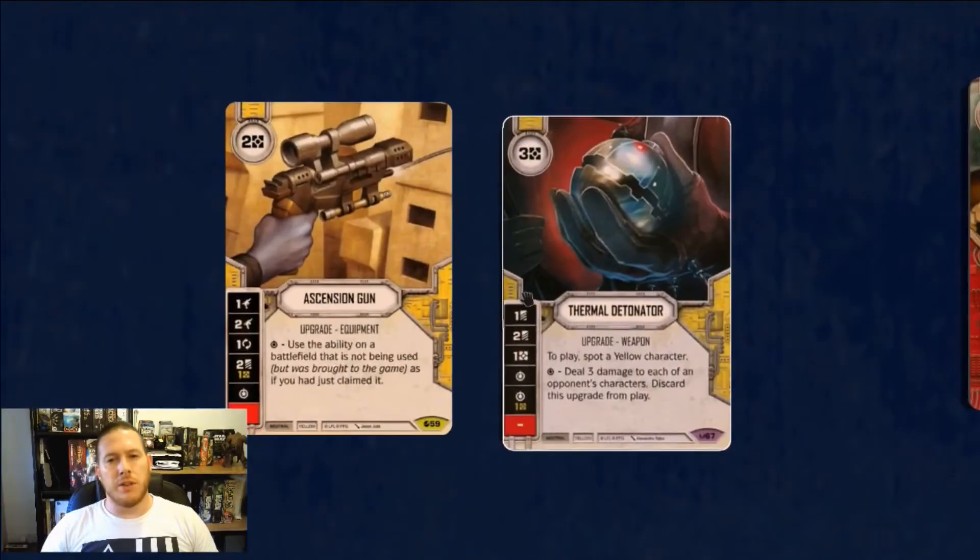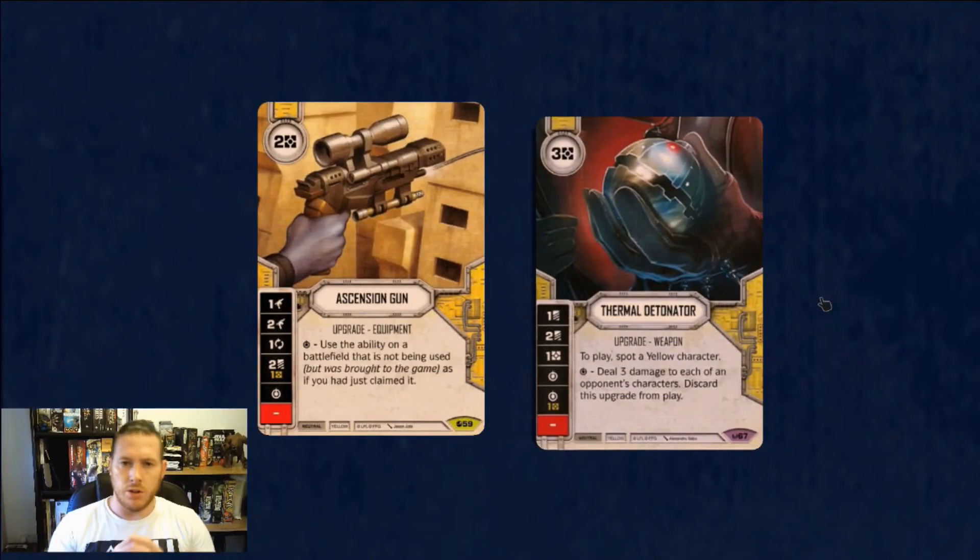Now if you don't want to go a discard-controly build and you're looking to go more damagey, cards you could include might be something like Ascension Gun — I think it's pretty good. It depends who you're pairing her with, but if you're pairing her with a red character, that's going to bring in a lot of guns. One of the things I generally consider including Ascension Gun even in a control-mill build is the focus — this allows you to get Jyn to a focus to a discard side, or you've got the two-for-one on it itself.